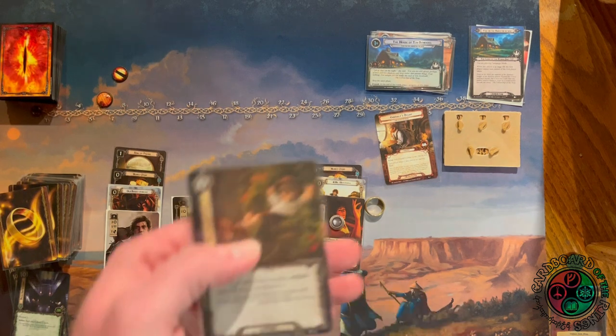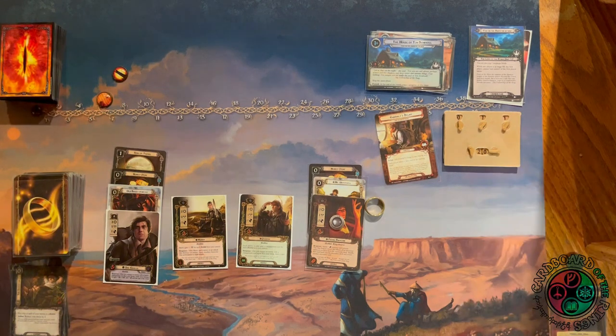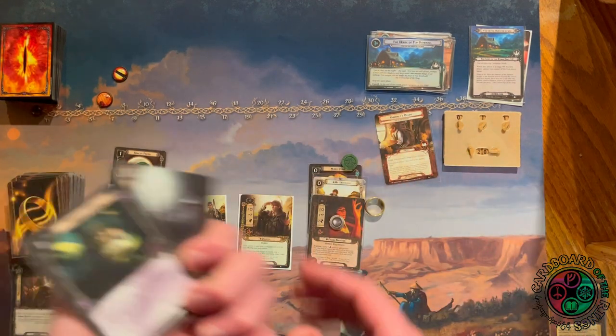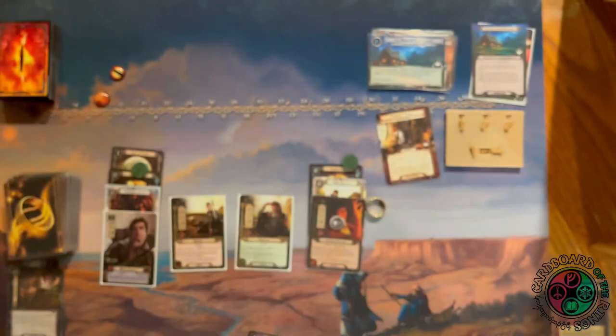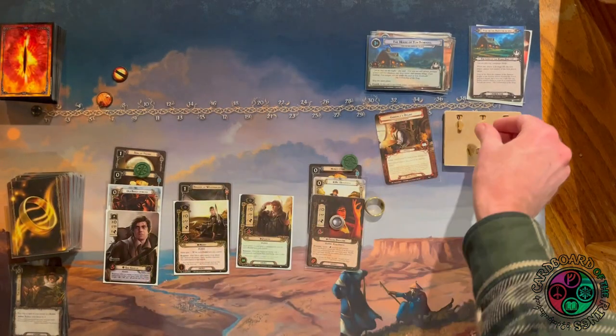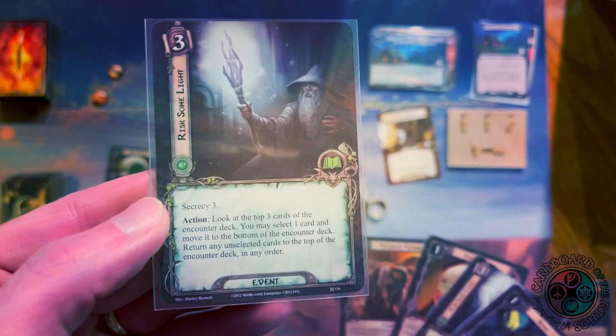I should have played Song of Travel first for spirit access. I'll use Sam's resource to put Song of Travel in play. Now I'm going to play The Shire Folk and drop my threat by four, because I only control hobbit heroes. Because I just dropped my threat I get to trigger two Hobbit Pipes and draw two cards. I'm in secrecy right now, so let's play Risk Some Light — secrecy is when your threat is 20 or lower. This has secrecy 3, so it's actually free to play.